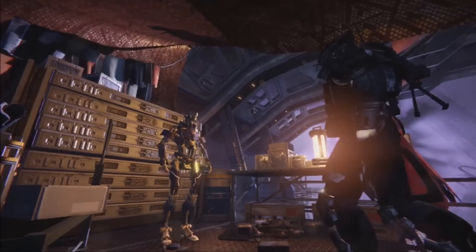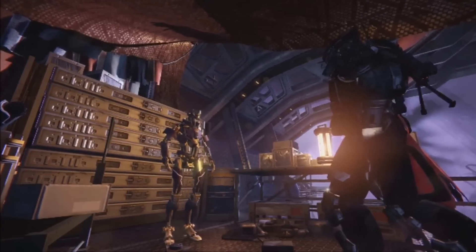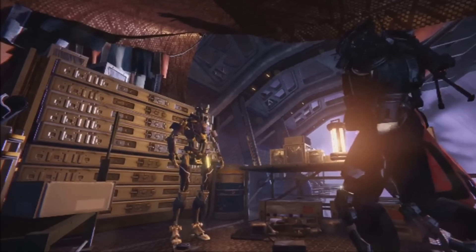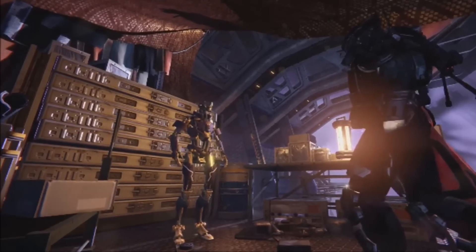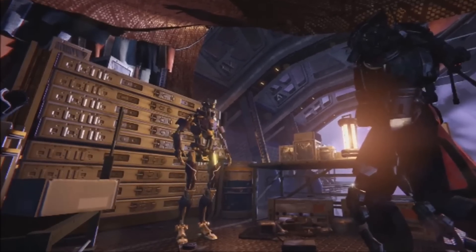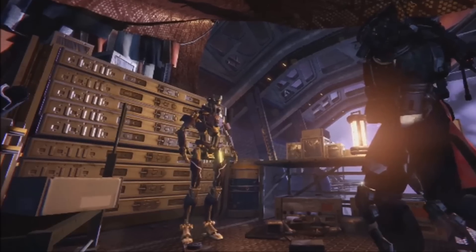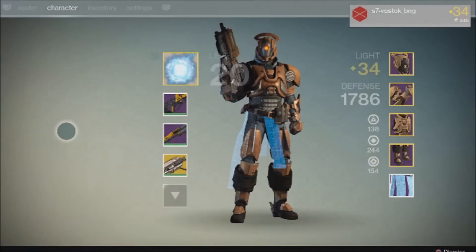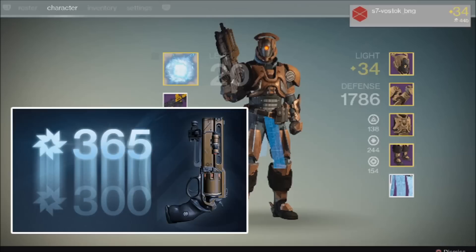And here's another droid. His role is as yet unknown, but my guess is that he could be the vendor you need to visit in order to upgrade your old Vault of Glass gear to bring it in line with House of Wolves' new 34 light level cap. Bungie has confirmed that this is indeed possible — here's the proof: a Titan decked out in Vault of Glass gear with a light level of 34. And remember, in a previous update Bungie showed Fatebringer, a Vault of Glass hand cannon, being upgraded from 300 to 365.